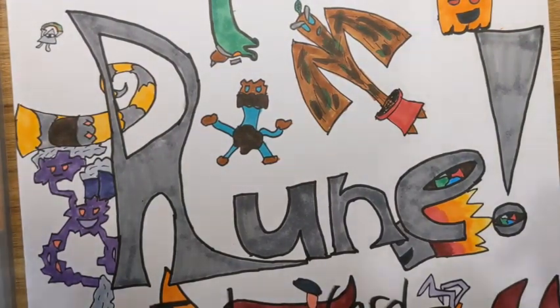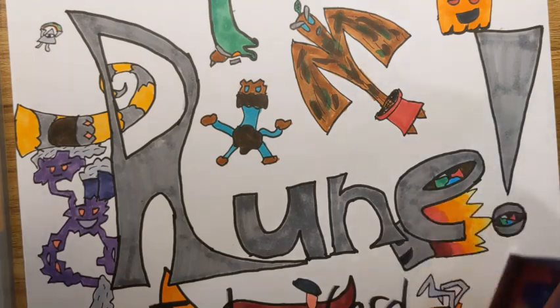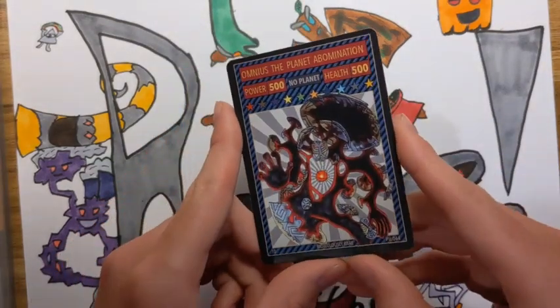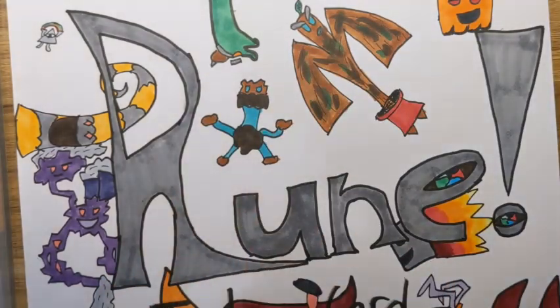Hey guys, what's going on — Jackson here from Rune Tizzy G. I'm very excited to show you the first part of my community pack opening. It's gonna be really fun because I'm going to be opening up two packs of Chaos Galaxy. I got Omnius, the Planet of Omination last time, so hopefully I can get a Chaos Beast — that's what I really want — but anything cool or rare would be awesome.